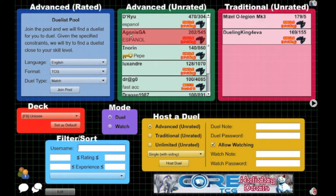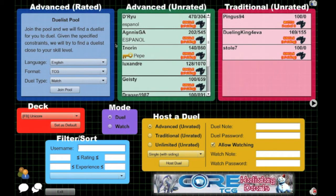Today I'm going to be trying out a new version of my Unicor Control build that is utilising the new card from Legacy of the Valiant called Obedient Skulled.